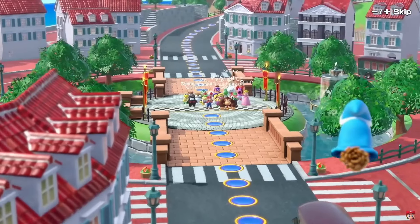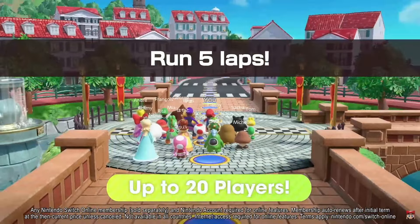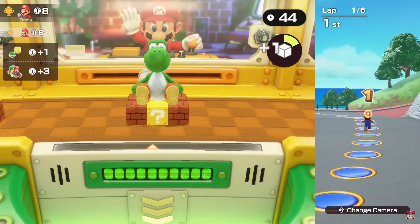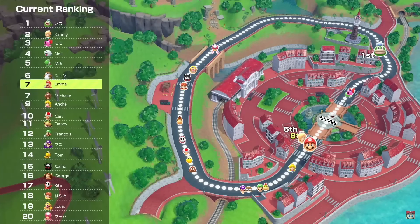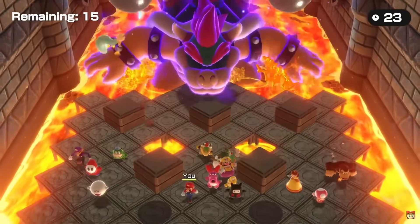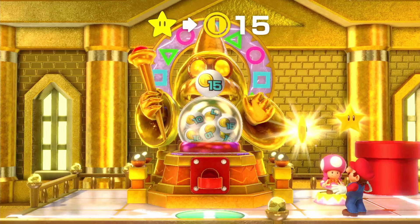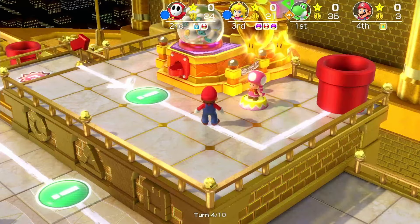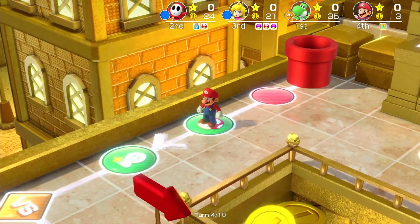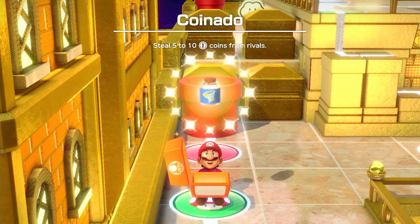The last big thing we get is the Koopathlon mode - 20-player online multiplayer. But this isn't a regular Mario Party; that would take ages to finish. Everyone is playing simultaneously, there don't appear to be dice, and your movement is determined by minigame placement, so it's essentially a glorified minigame challenge. All minigames seem to be high-score or survival based to allow multiple placements to make sense, and I think there would be some Koopathlon-exclusive minigames as well. This has potential to be fun - let's see if Nintendo Online can handle a 20-player match without bursting into flames.